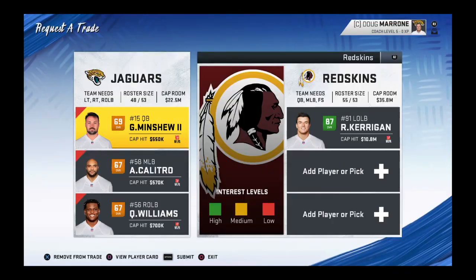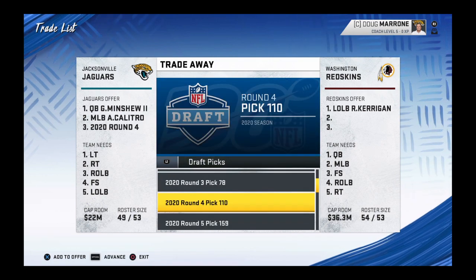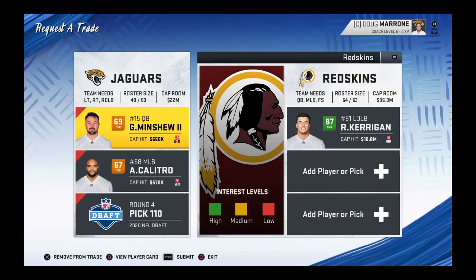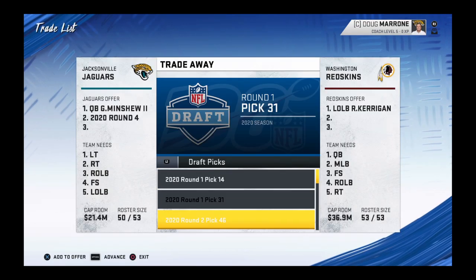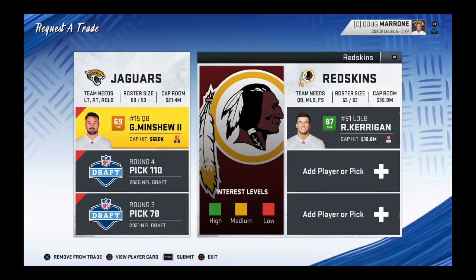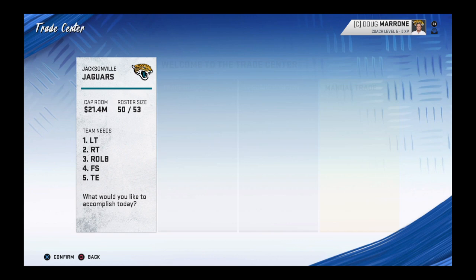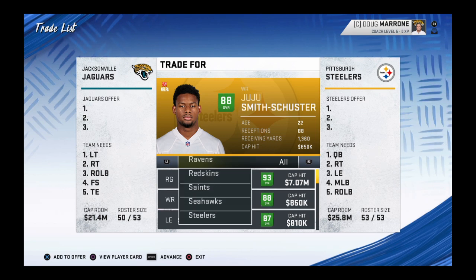How about Quincy? I'm just going to throw in like a fourth round draft pick and you should be able to get him — pretty close. Throwing in like maybe a third from next year. So that's the third player.